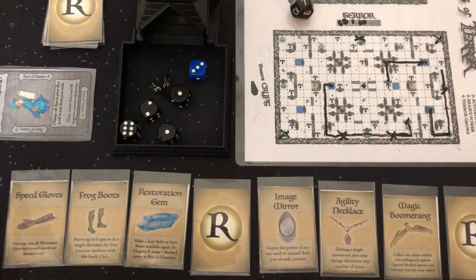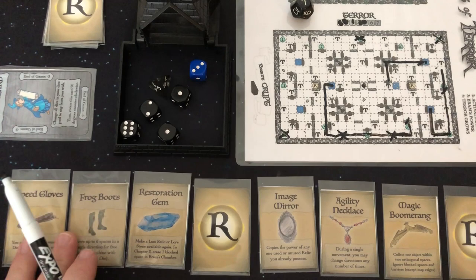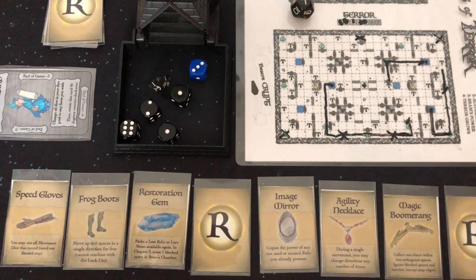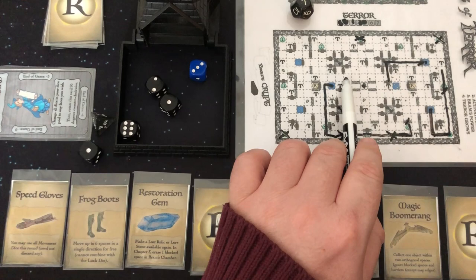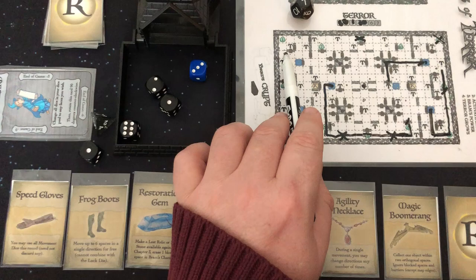Let's really work on getting over there this turn. We're going to use our Frog Boots and our gloves. Frog Boots: move six — one through six. Then we'll be able to move with four and one — that's five. And then I could use my Agility Necklace to move six, and then use my Speed Gloves to use my other two. So jump six: one through six. Then move four plus one is five — one through five. Then mirror or use my Agility Necklace to move six — one through six. Then use Speed Gloves for two more. I think that's the way I'm going to do it. I've got to get over there this turn, but I'm not going to be able to get through all of them in one turn.